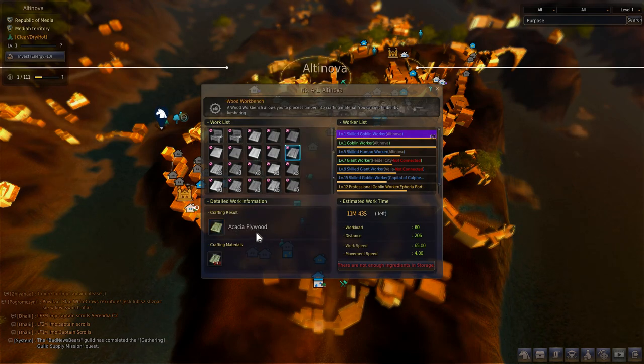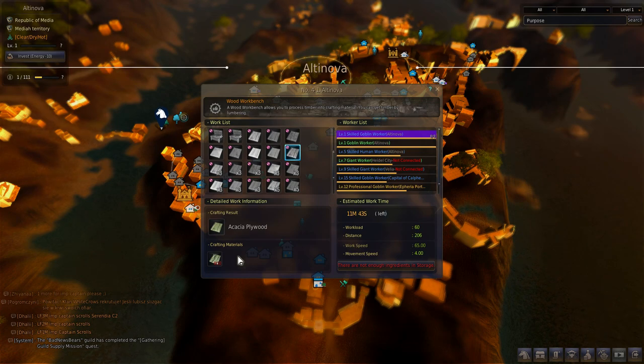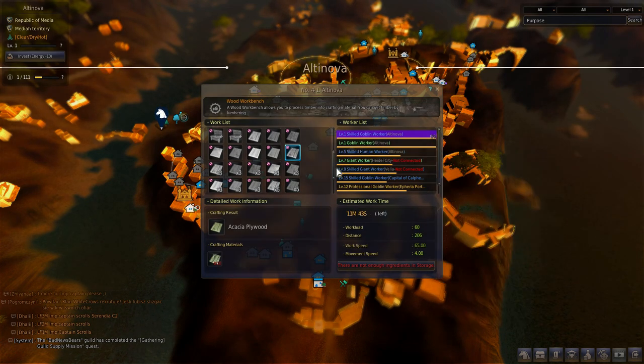Using the woodwork bench won't take energy from you, only stamina from your workers. If you do it yourself, you have the possibility of getting two plywoods from one processing procedure, plus you gain processing levels.